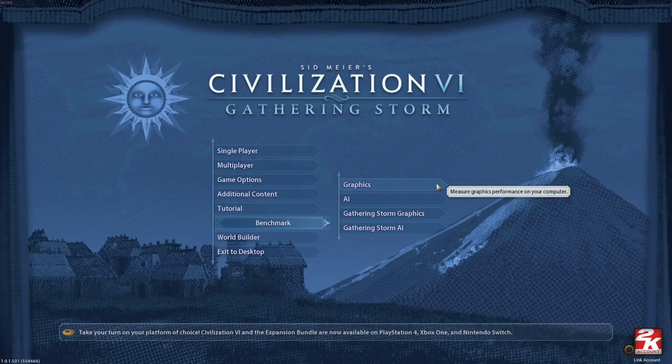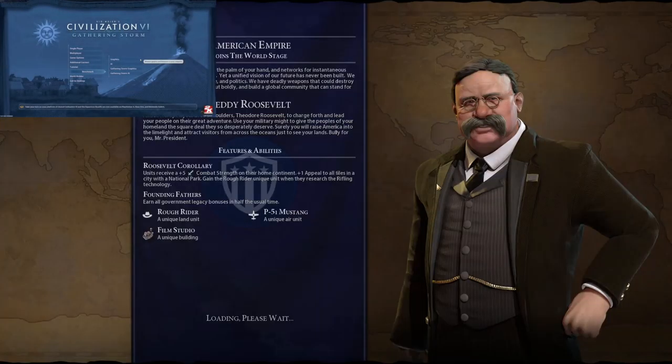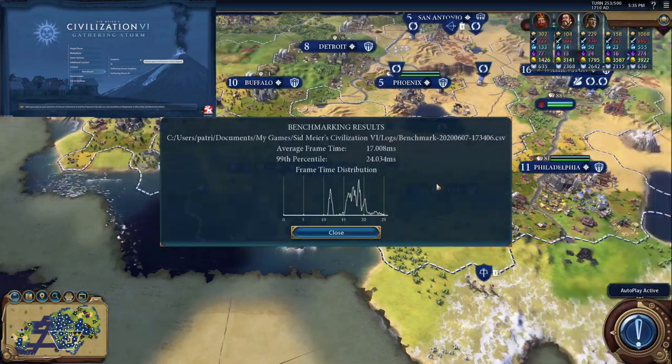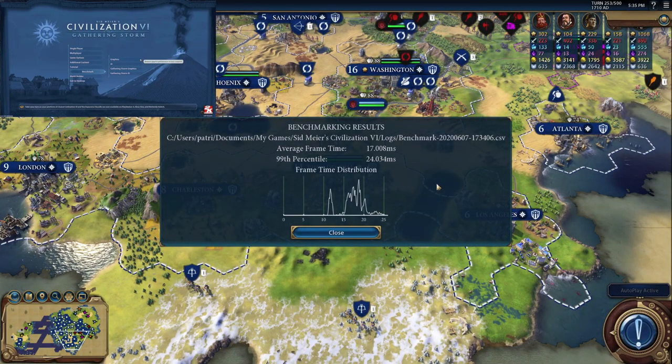The first one is the graphics. It starts off with Teddy Roosevelt on the American Civilization. Our graphics benchmark is 17 milliseconds, which is about 59 frames per second. The worst case is a frame taking 24 milliseconds, which is about 42 frames per second. Not too bad.